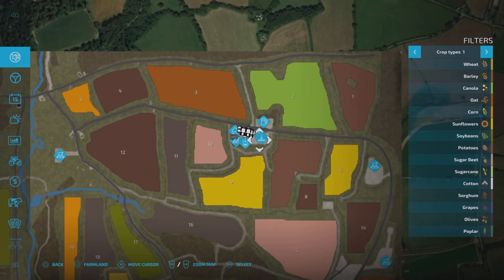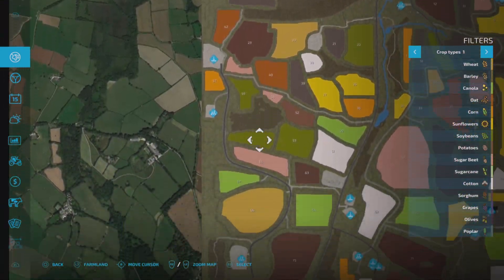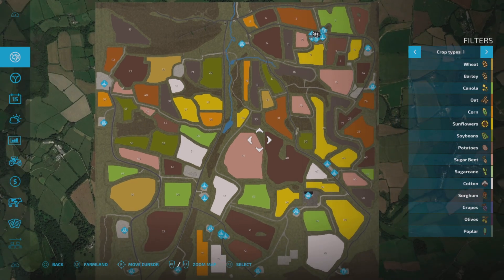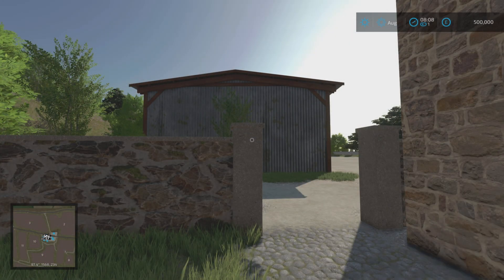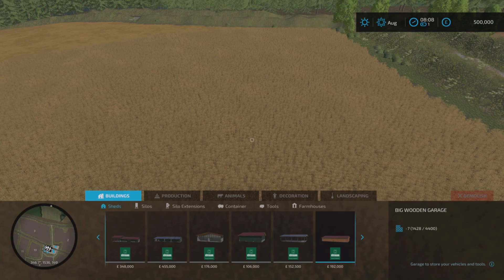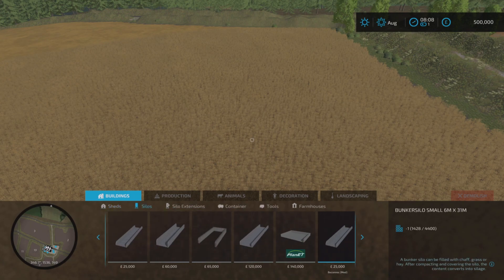We'll head up to the farm — we do have a pickup so we'll whiz round in that. We are at the farm with a little bit of extra cash. We'll go through mods and slot counts now and then I'll show you around the farm. The mods are only a few really — there's a couple of sheds at the farm, a bunker silo and a Farmer 400. I'm not quite sure why they're modded in — I guess the map makers have to do something to get them onto the map.